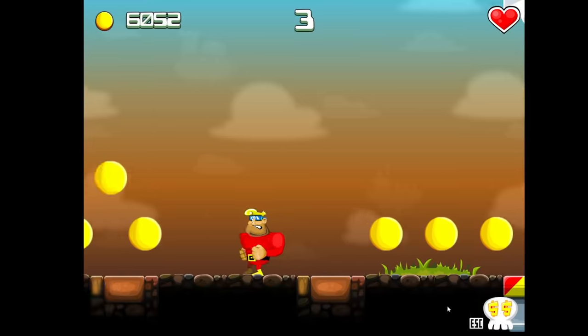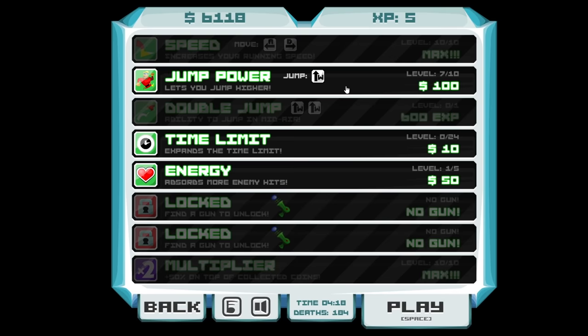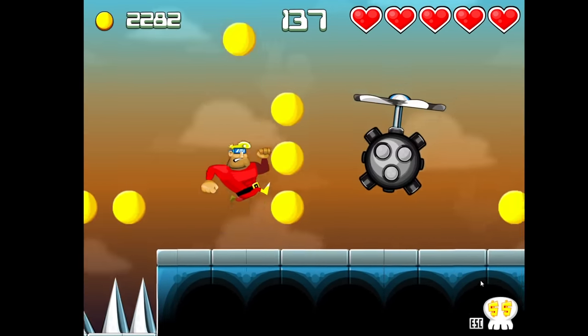Hooray! After grinding for way too long, we're finally at around $6,000, which means we can spend some more money. I'm going to increase my jump power, my time limits so I can live longer — but not all the way, just up to 23 — and my energy all the way. And we actually get to play the game. So finally, 4 minutes and 18 seconds into the speedrun, we're actually going to go a little bit past the start.